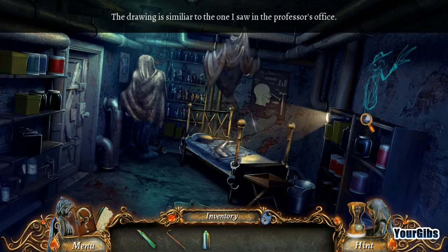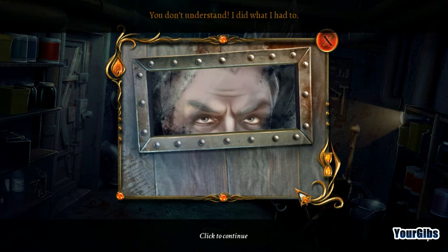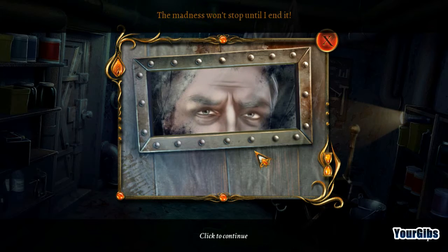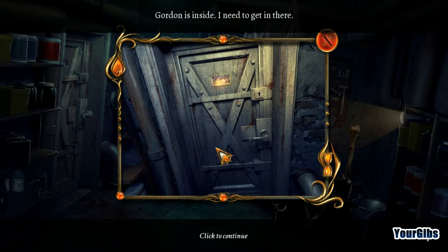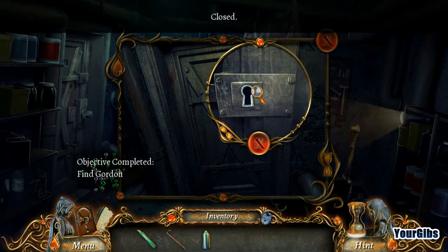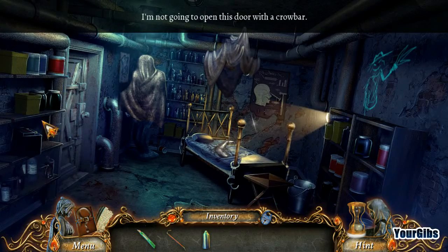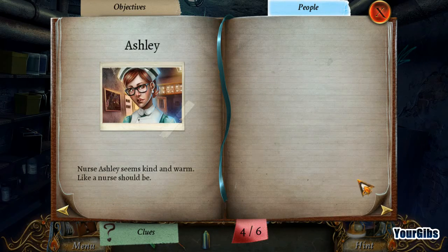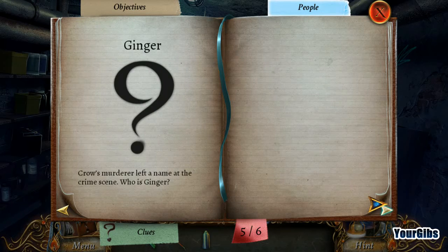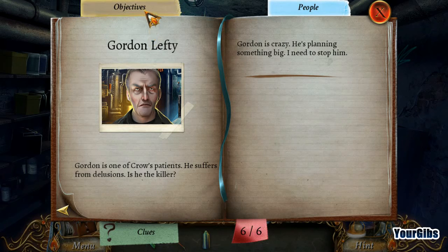The drawing is similar to the one I saw in the professor's office. Click to continue. 'How did you get here? You don't understand! I did what I had to! The madness won't stop until I end it! The madness... Gordon is inside. I need to get in there.' Looks like we're gonna need a key, and I don't think Crowbar's gonna work this time. No such luck. The music is super creepy. Gordon Lefty! Gordon is one of Crow's patients. He suffers from delusions. Is he the killer? Gordon is crazy — he's planning something big. I need to stop him.